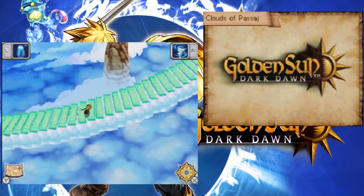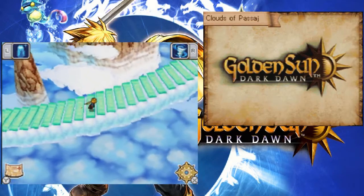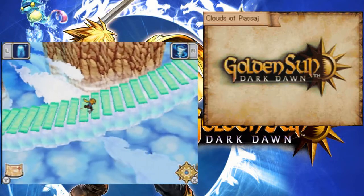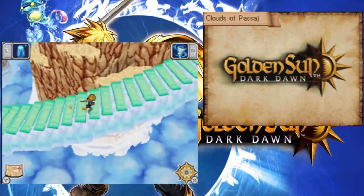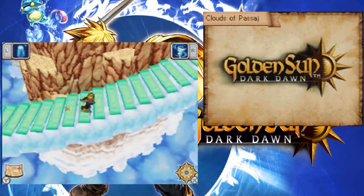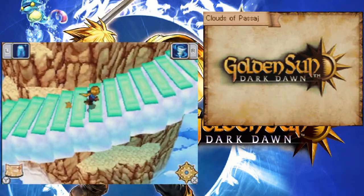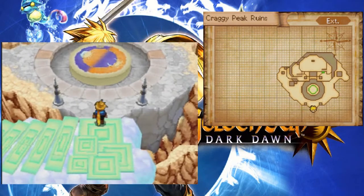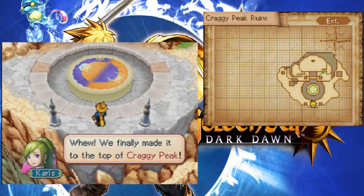This looks really nice - look at that view! How high up can we go? It's almost like Paper Mario. Such a stairway to heaven that maybe Alan Jackson will make a song about it. It looks like we're stuck. We finally made it to the top of Craggy Peak.